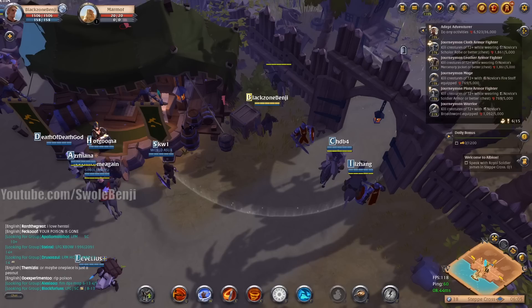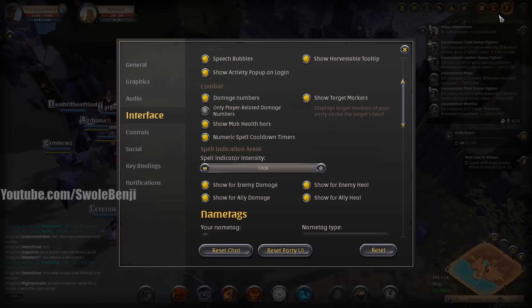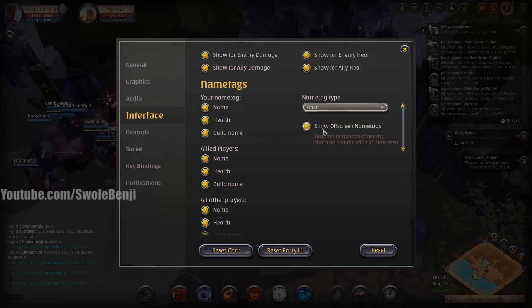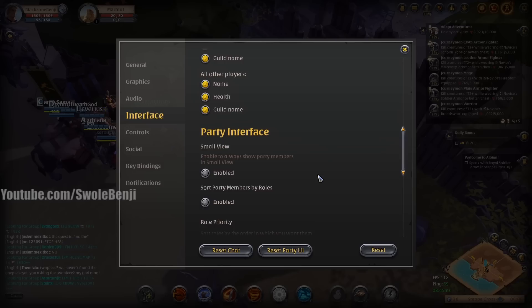Numeric spell cooldown timers are very important — so instead of watching the clock shade on your ability icons, you can just read the number. Make sure to show enemy damage, ally damage, and heals. Keep name tags big and 'Show off-screen name tags' on at all times — you need to see allied and other players. For party interface, role priority sorts players as tank/DPS. Mount health will display normally anyway. Open world tooltips — keep all of these on so you don't get accidentally knocked into dangerous areas.